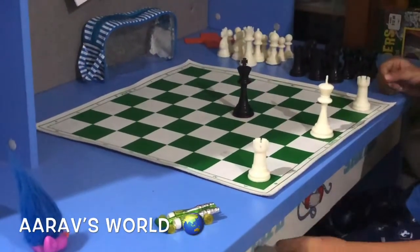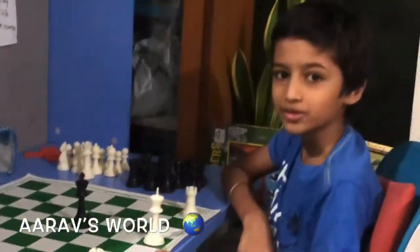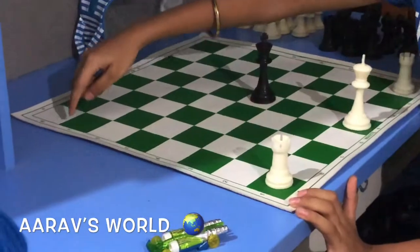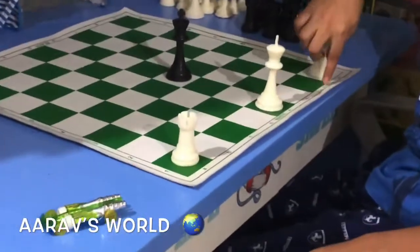Now it's very simple. You just have to block the third rank. You might have a question: what is a rank? Ranks are rows in the chessboard — one, two, three, four, five, six, seven, eight. Files are the columns of the chessboard — A, B, C, D, E, F, G, H.